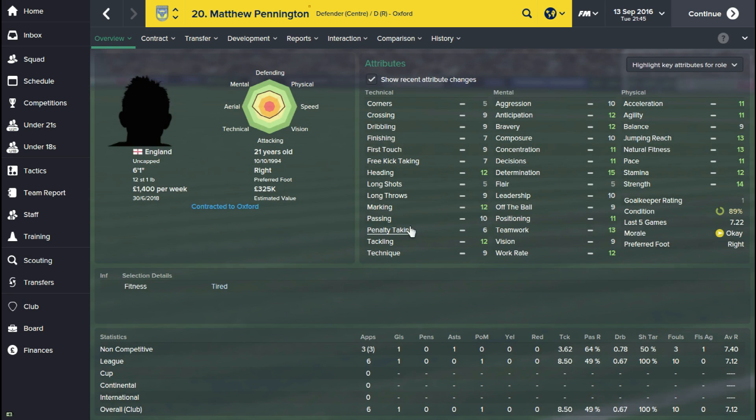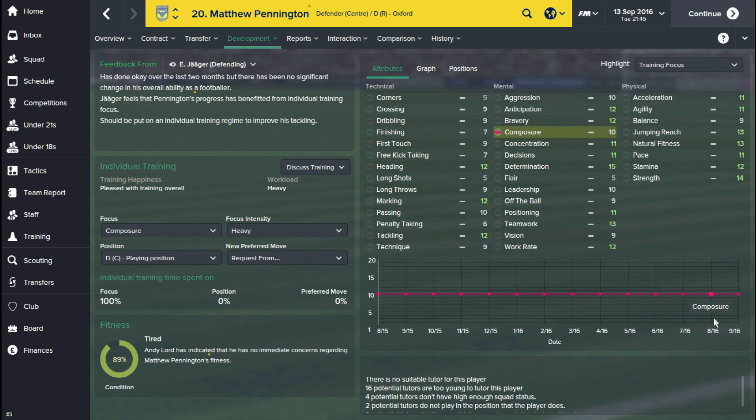I improved his marking attribute quite recently — his marking was 10 and now it's up to 12. As you can see here, his marking was down at 10 and slowly over time I've basically increased it to 12. I really focus on just the key attributes you want for each player, and this guy is still young and his physical attributes are really really good.